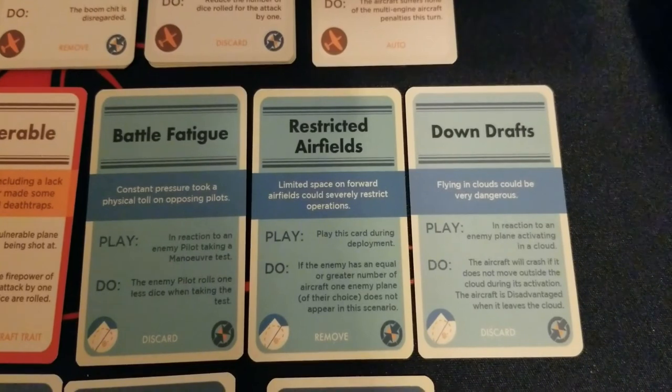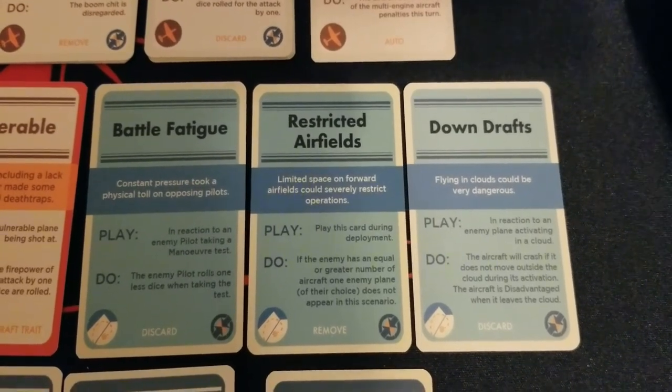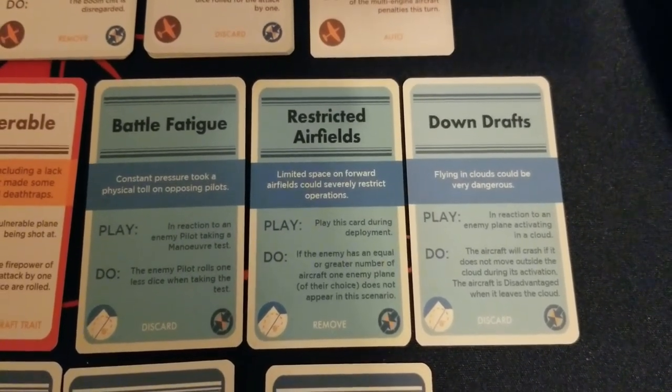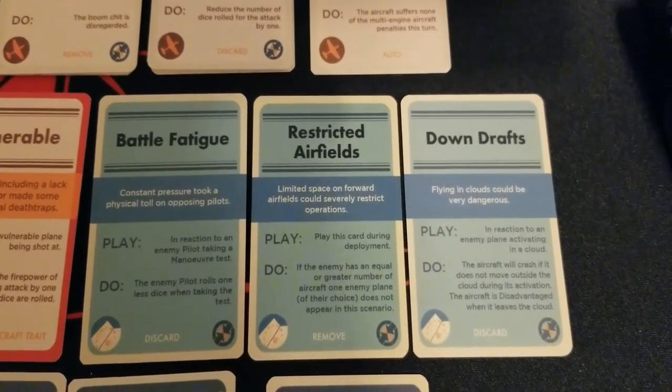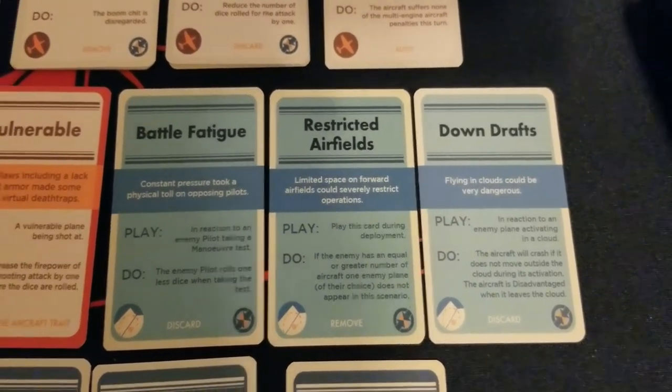Downdrafts is another fun one. In reaction to an enemy plane activating in a cloud, the aircraft will crash if it does not move outside the cloud during its activation. The aircraft is also disadvantaged when it leaves the cloud. Pretty wild stuff there.